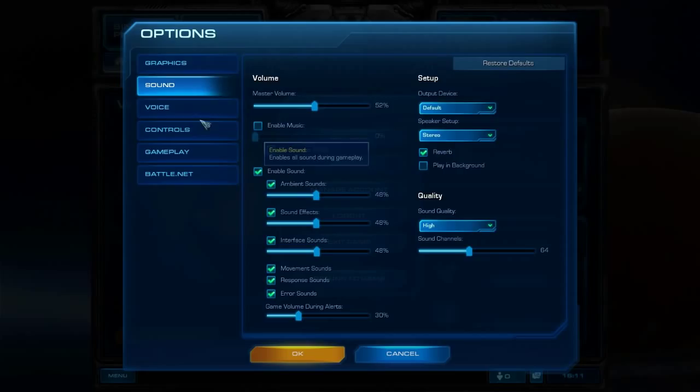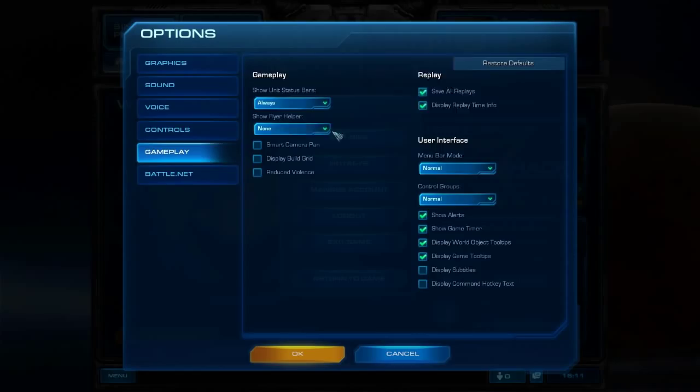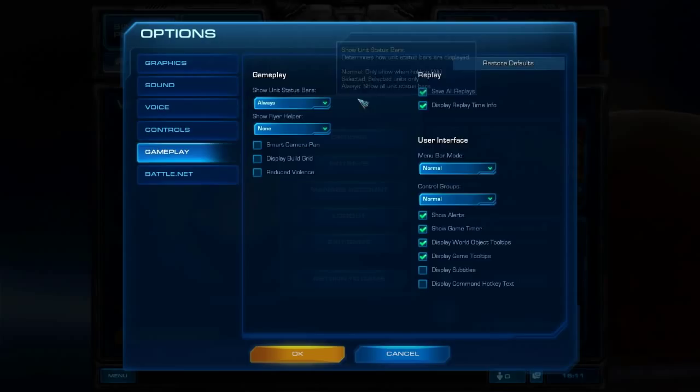Those are the graphic settings. Sound and voice don't matter. For controls, I like my mouse scroll speed a little higher. The other most important thing here is to have 'show unit status bars' set to Always. A lot of players in lower leagues have it on Normal or Selected — get into the habit of always having it on as fast as possible.